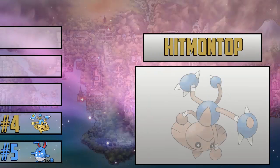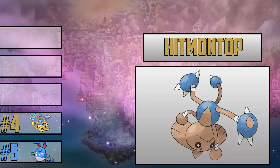At number 4 we have Hitmontop. So, you're just wandering around — this actually happened to me. I got an egg from the daycare man or lady in Pokemon Crystal. I was moving around and this egg just didn't want to hatch. And after a couple of tries, it actually hatched into a Pokemon I had never seen before, which was Tyrogue. I didn't really know how it evolved at first, because in Red and Blue you always got Hitmonlee or Hitmonchan instantly. So I kept training it up to level 20, and it evolved into Hitmontop.